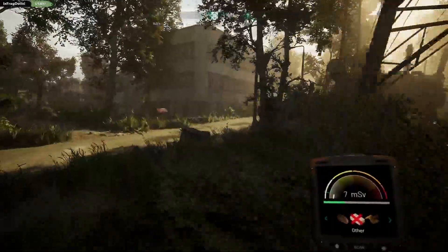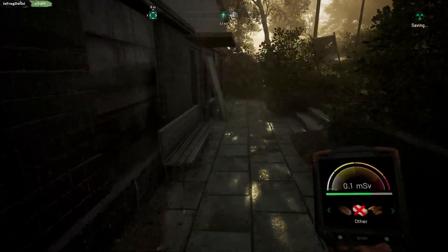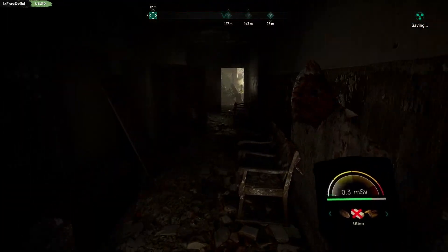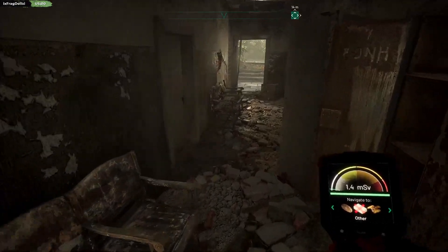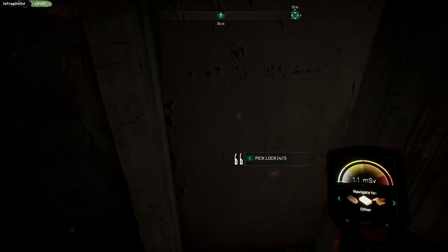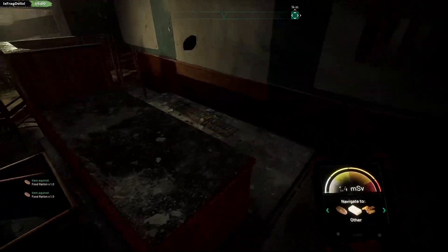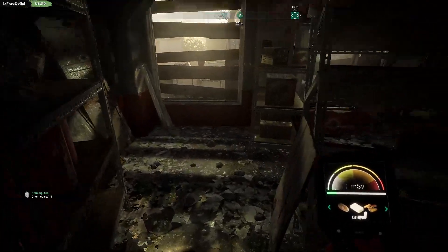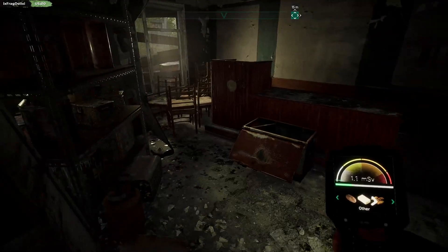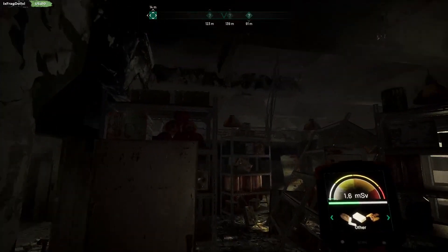Alright. NAR servers. At the moment, at least. There could be a lot more soon. They seem a bit too easy to take down though. Hell yeah. Food ration. Another food ration. Chemicals. That was not worth a lockpick. I guess it's just a risk, right? You don't know. It's not going to be bountiful loot every single time.